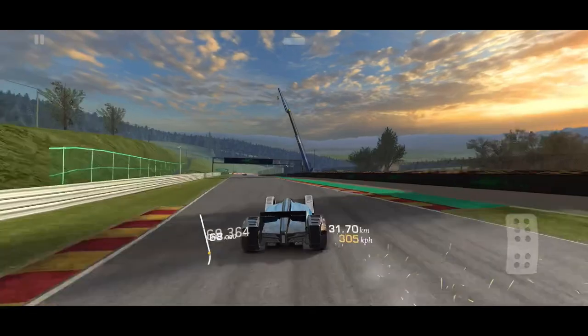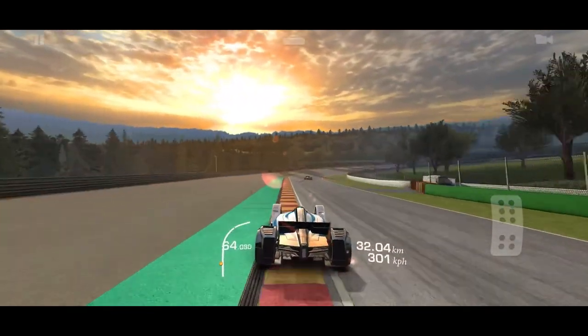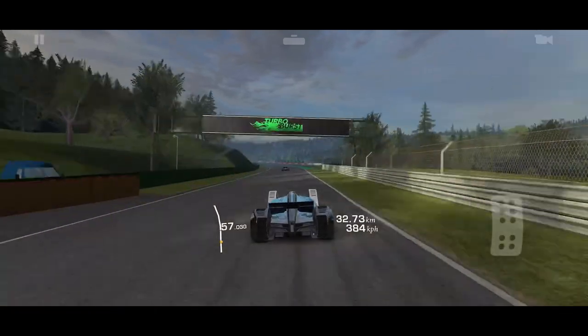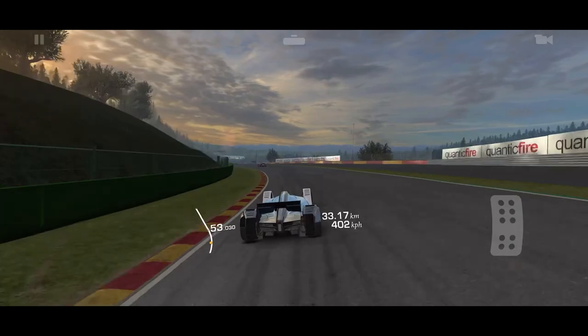At Spa when it starts to slide, it wants to keep on sliding. One, you're going so fast. Two, it's a fantasy car, so of course it's light — but even if it was a Formula One car, they're super light compared to other cars.